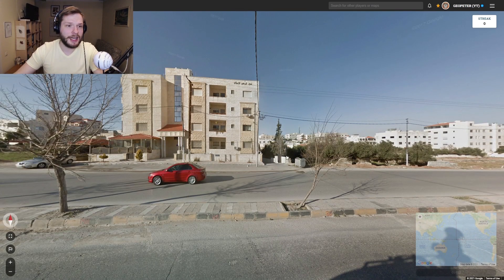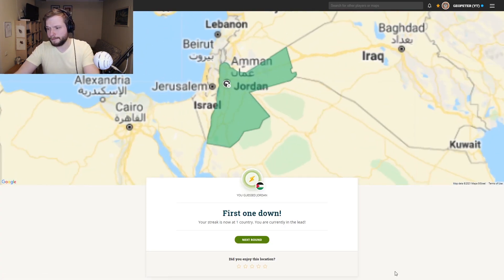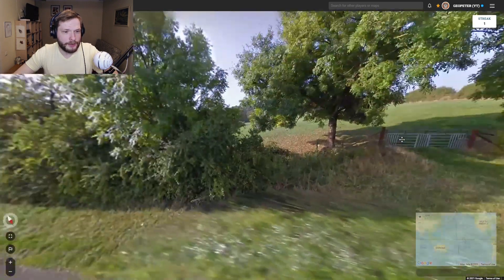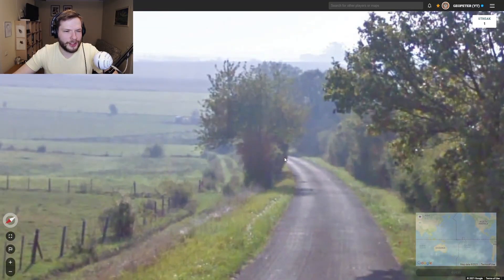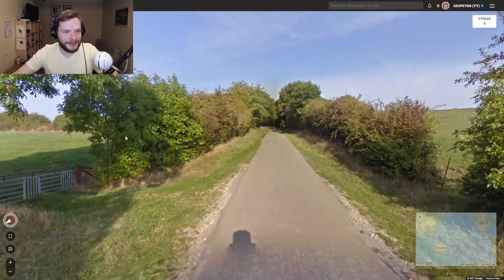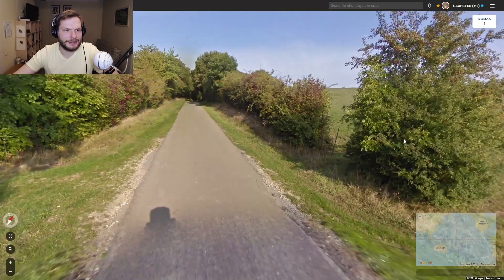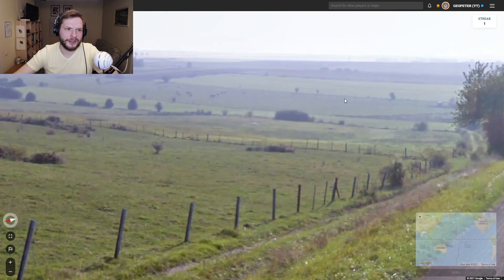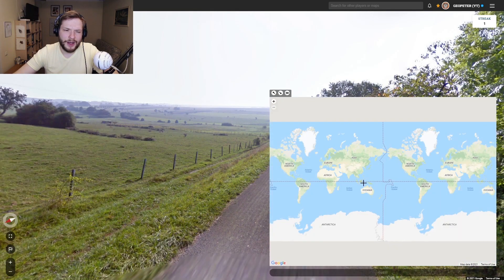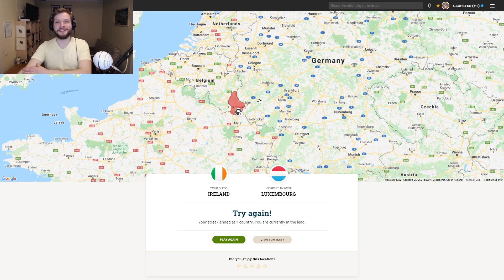Let's play the next game and see how we do there. We have the black car with some Arabic — that is Jordan. Generation 2 camera. Sun is to the south. I'm kind of thinking maybe Ireland or UK? Let's go Ireland. Luxembourg. Luxembourg — well, that ended quickly.